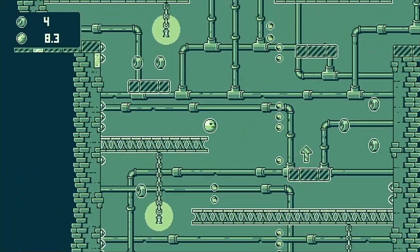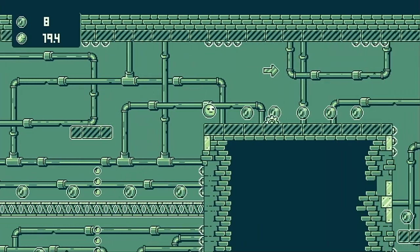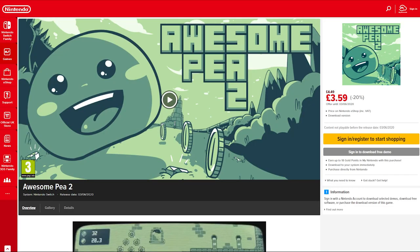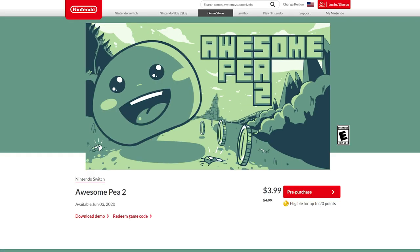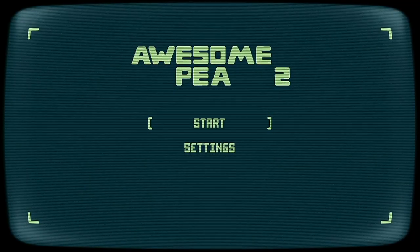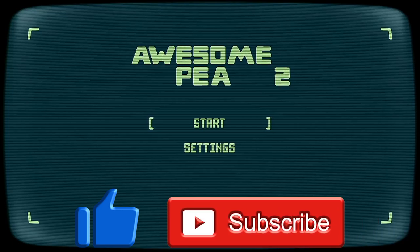Gameplay is kept simple and while its 25 levels are pretty linear in design they offer a decent challenge which may push some people's patience to the limit. The game releases on the 3rd of June — you can pre-order it with a 20% discount on the UK Switch eStore for £3.59 or on the US eStore for $3.99. Alternatively the game is already out on Steam and is set to release on Xbox One and PlayStation 4. And that's it for this review — if you enjoyed it drop a like, let me know your thoughts in the comments, and consider subscribing for future Switch indie game reviews. Thanks for watching and until next time, game on!